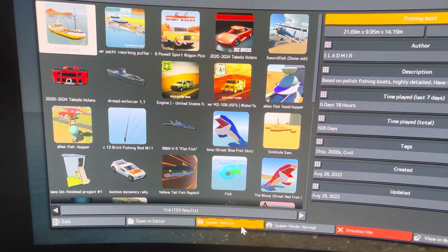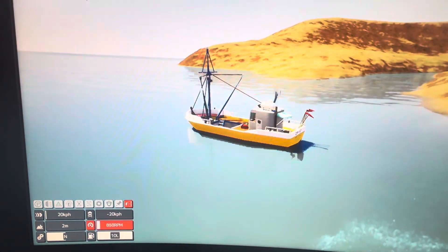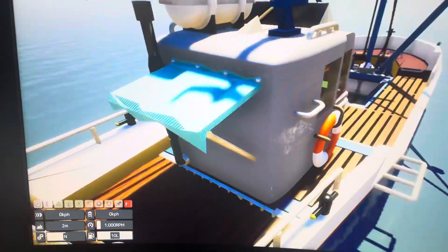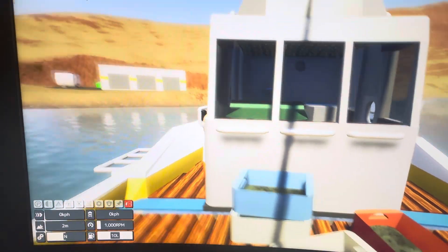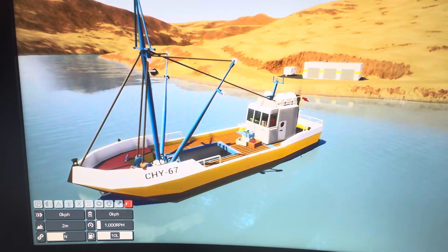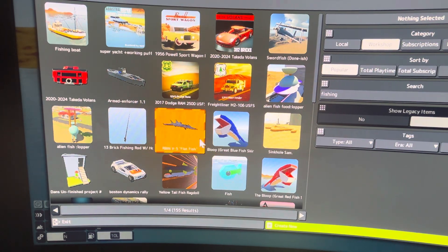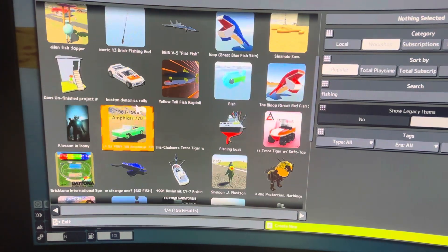Speaking of which, they have a fishing boat. You know, I don't know why Brick Rigs hasn't added little fishing features into the game — for these boats to carry a fishing pole or something, like a little tackle box where you can select a hook. Also, I feel like a backpack would be nice to use as well. But honestly, boats like these I wish I could have in my life. I wish I could own a boat, but I know how expensive they are.